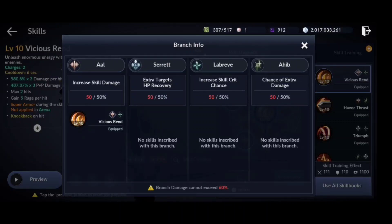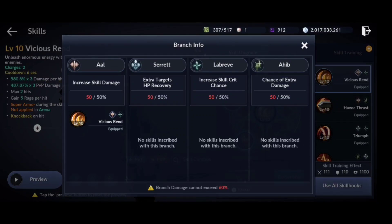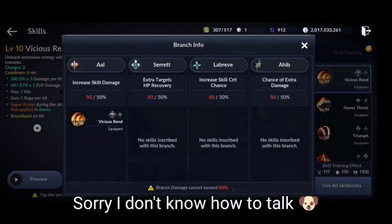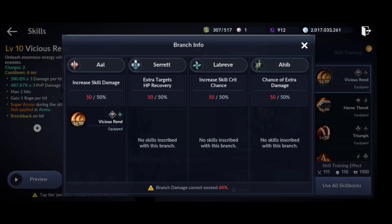Al increases your skill damage, Seret gives you extra HP recovery, Labrive gives you skill crit chance, and Ahib gives you a chance of extra damage. The difference between Ahib and Al is really minor but it depends on what you want to use. Al increases your damage by a fixed amount, while Ahib scales your damage by a random number — so it's up to you: burst-type skill damage or consistent damage.